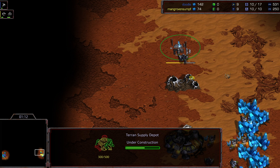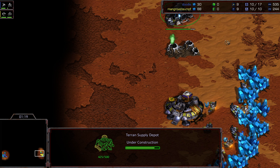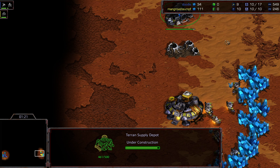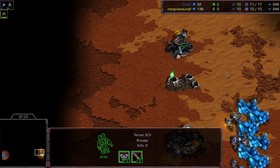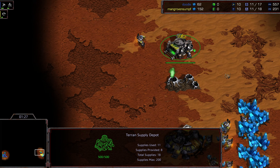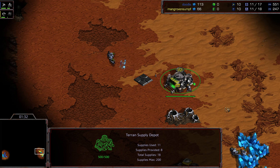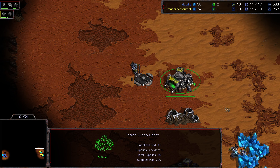I'll be interested to see if Sterling ends up in a more fortuitous situation heads-up versus Doodle. I don't know if they're evenly matched because I haven't seen enough of Sterling's play, and game one had a lot of sharp moments. It looks like we have a supply depot alongside a barracks — a little bit more defensive here.